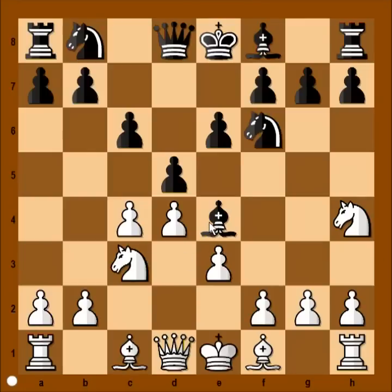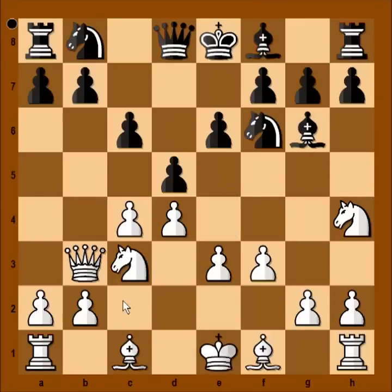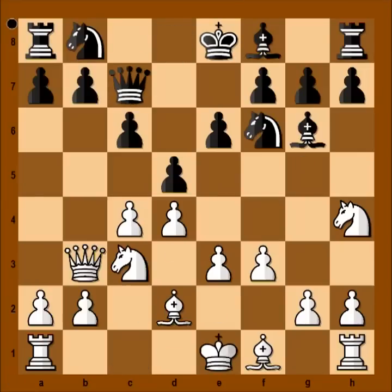If knight takes bishop on e4 — this is possible — then black can even capture with the d pawn, threatening g5. So Victor Korchnoi played f3, attacking the bishop. Bishop to g6, queen to b3 attacking the pawn on b7. Queen to c7 was played — queen to b6 is also playable — but we have queen to c7 in our game.